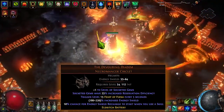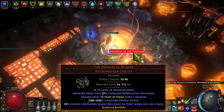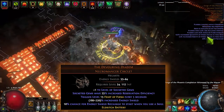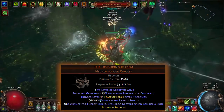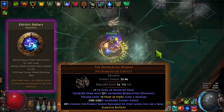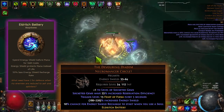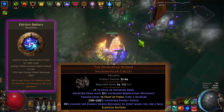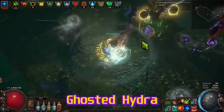The Devouring Diadem helmet is key. It gives you the Eldritch Battery keystone, which means you spend energy shield before mana. So we don't need any mana — we just use energy shield. The energy shield recharge rate also helps with sustaining this.